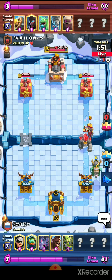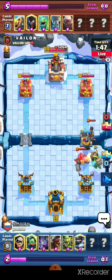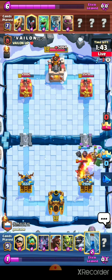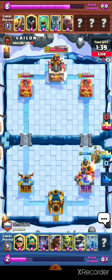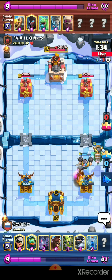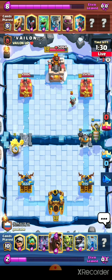Maybe in single elixir the Inferno Dragon will get value, but if the opponent neutralizes the Inferno Dragon it will be really bad for us. The Golem drags the tower down to almost 2000-2100 HP and the opponent has already activated the King Tower.